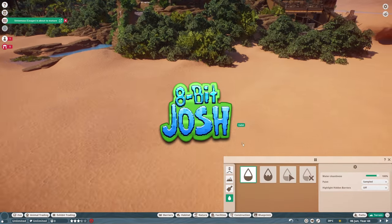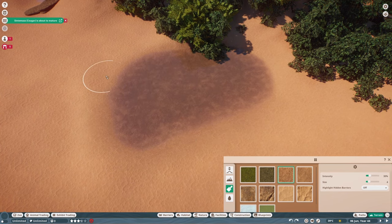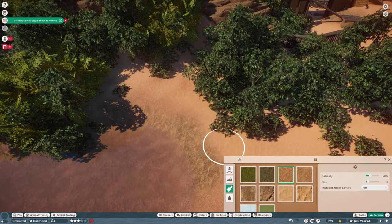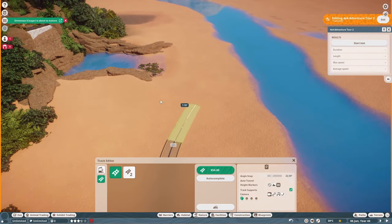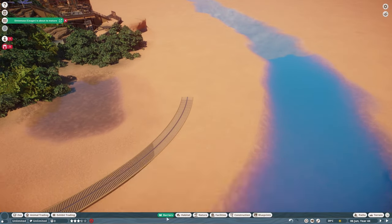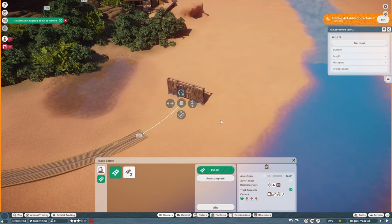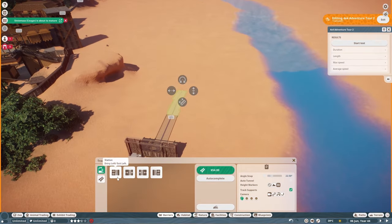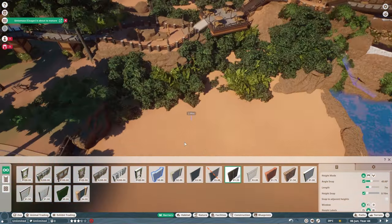Hey everybody, 8BitJosh, and welcome back to Meridian Springs. We're headed out of the swamp today and we're adding Black Wildebeest and a really big habitat. We're just outside of the Moose habitat and the Lemur Mountain right there. I had this big empty space here and was trying to figure out what I wanted to do. I thought about making like two habitats, but some of the African animals like really big habitats, and there's a lot of options if we wanted to do a mixed habitat as well.